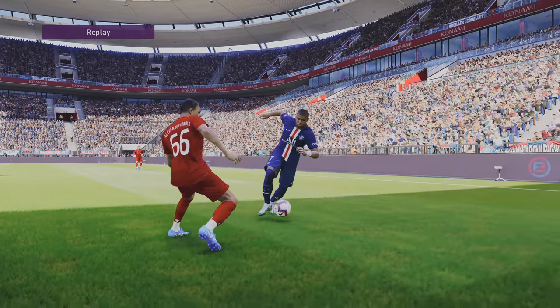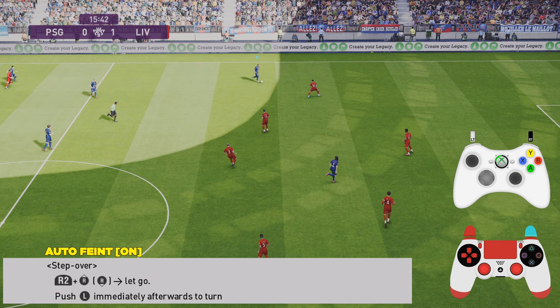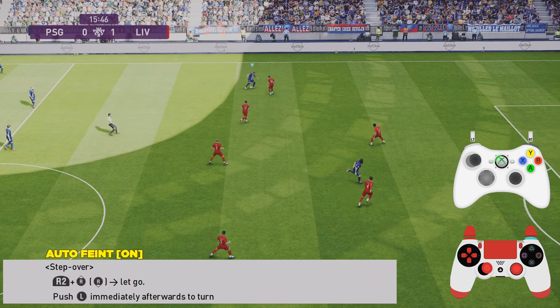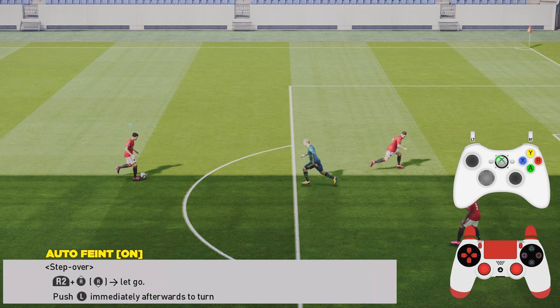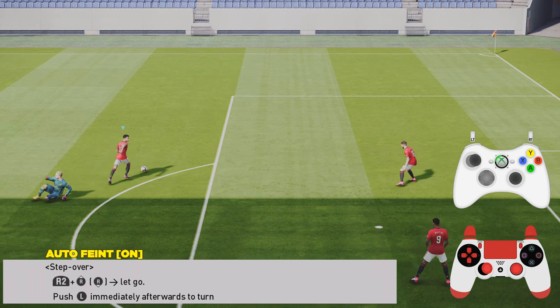Executing the step over is all about timing and distance. It's an easy skill to perform, but it's understanding that distance between your player and the defender — as you're seeing in this diagram — that's when you want to start executing the step over. Just remember: if you have auto feint switched off, it's going to take you a few milliseconds longer to perform the skill. With auto feint switched on, it's just a case of holding your special controls button and flicking the right analog stick up, then pushing the left analog stick to turn.